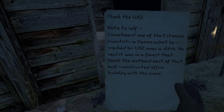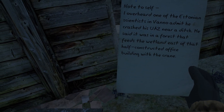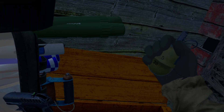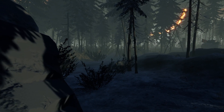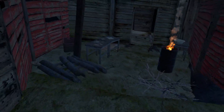Look at this little shelter. Check the UAZ — note to self: I overheard one of the Estonian scientists in Veno admit he crashed his UAZ near a ditch in the forest that feeds the wetlands east of that half-constructed office building with the crane. Cool stuff. Fatigue level's okay so we're not going to sleep. A grenade — Average Adult Gamer, I will be attempting the test you requested. Let's go see what a Harvester looks like. It's getting dark. Pretty late — we're going to go ahead and sleep.